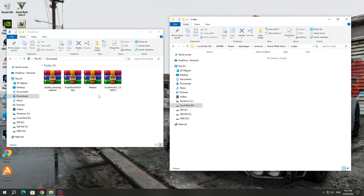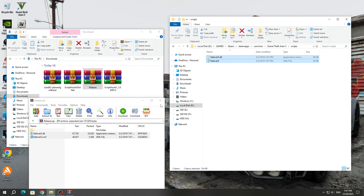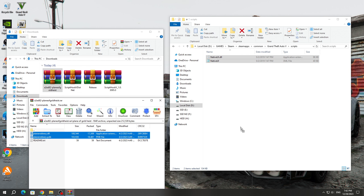After that, open the NativeUI release archive and copy all the files to the Scripts folder. Next, open the archive of the Plane of Gold Heist mod and open this folder. After that, copy these two mod files to the Scripts folder.